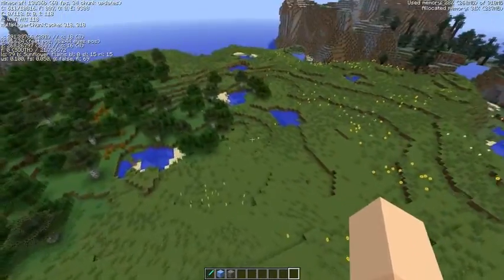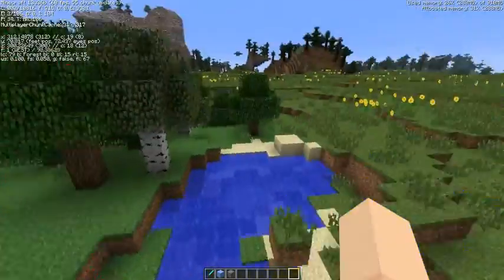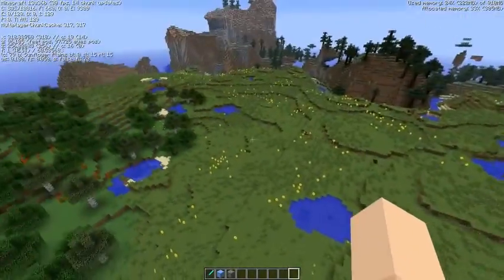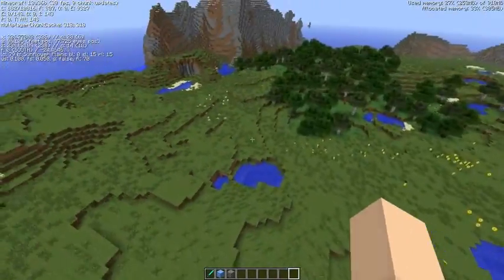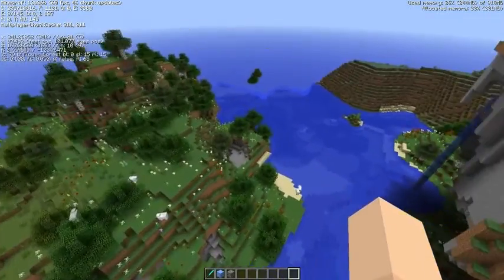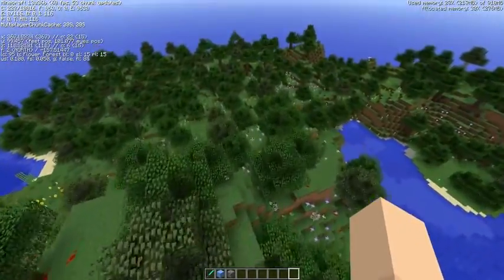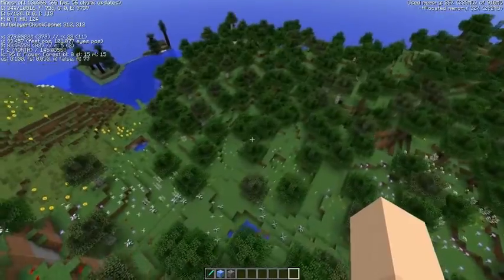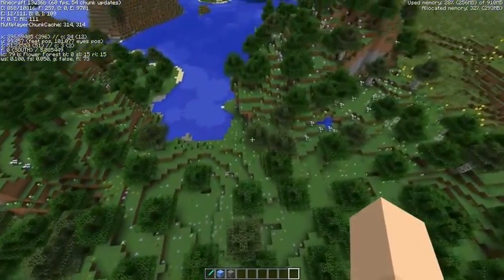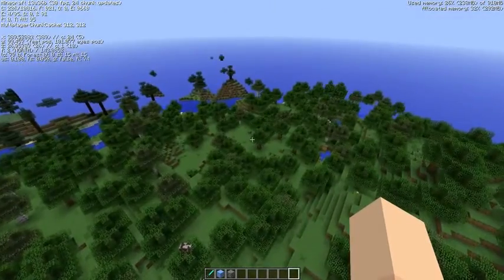You can find rose bushes naturally growing in the sunflower plains. We also found the fourth biome right next to it — Flower Forest. The ground is absolutely littered with tons and tons of flowers. The F3 says 'Flower Forest,' and just a little bit forward it switches to a plain forest. It's cool that we found both biomes right next to each other.